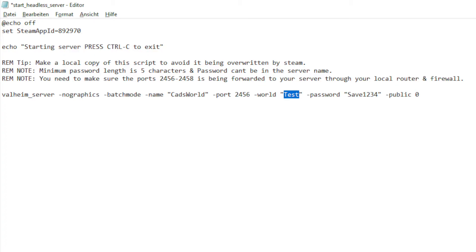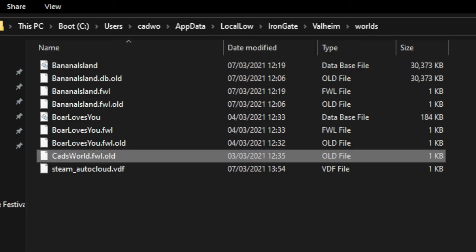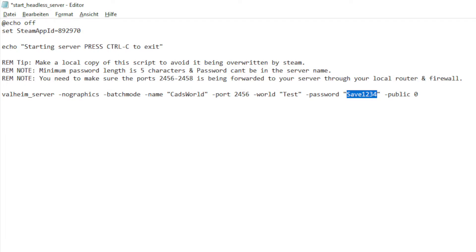If you want to keep playing with an already created world, you have to insert the exact name of the existing world. To do this, you need to find your Valheim save files on your computer. By default they are located at C:\Users\YourUserName\AppData\LocalLow\IronGate\Valheim\Worlds. For example, if you have a world called CatsWorld, you have to write 'CatsWorld' into the config file. Then you set a password for your world so no one can join without it. If you want your server to be hidden on the in-game server list, add '-public 0' to the line. Save your changes and close the file.